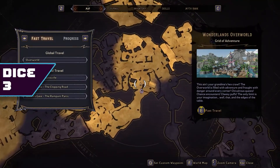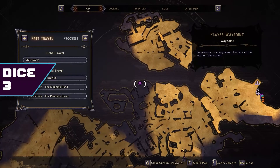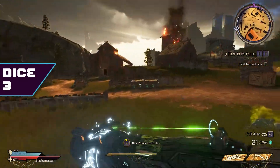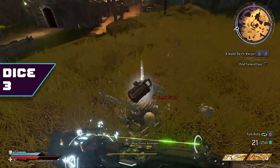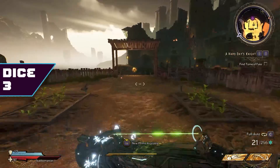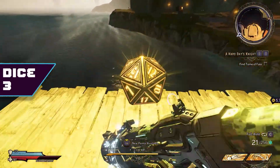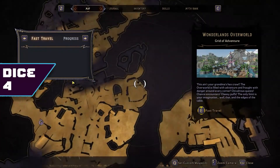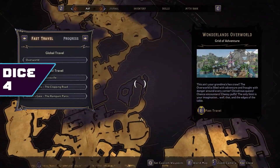Dice number four — as you can see, I'm right next to the Buttsville Fast Travel, so you can go straight there. I run all the way there from the Fast Travel so you guys won't get lost. There's a garden here, and in the very back there's a dice. If you guys have already done this, there's a side quest right here involving a pink polka-dotted goblin, so you'll recognize that area if you've done that.